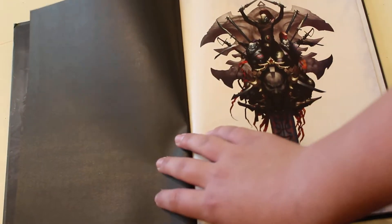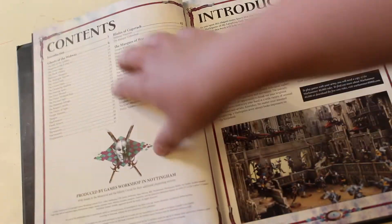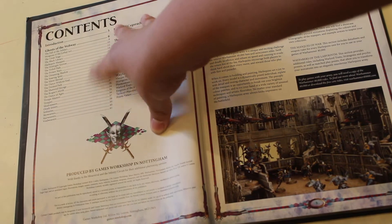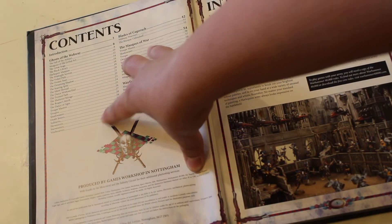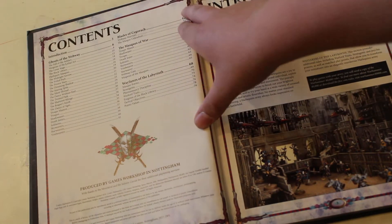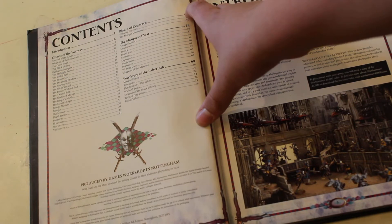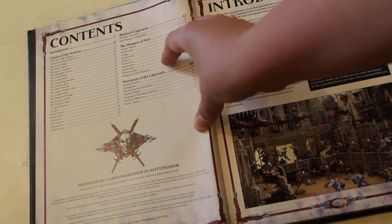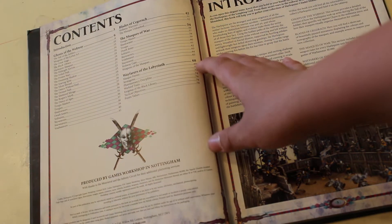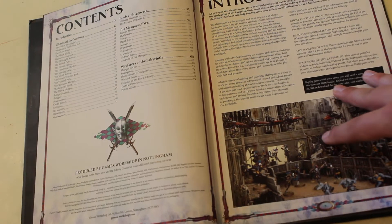Next you've got a cool army logo — looks like the Harlequins, Warriors of the Laughing God. Some awesome artwork. Table of contents. You got lore, some lore about all the different types of Harlequins, some vehicles and characters. This is the miniatures section — they show you all the painted miniatures. The Blades of Cegorach and the Masks of War — that's the data sheets. Wayfares of the Labyrinth — that's stratagems, points, objectives, and whatnot.